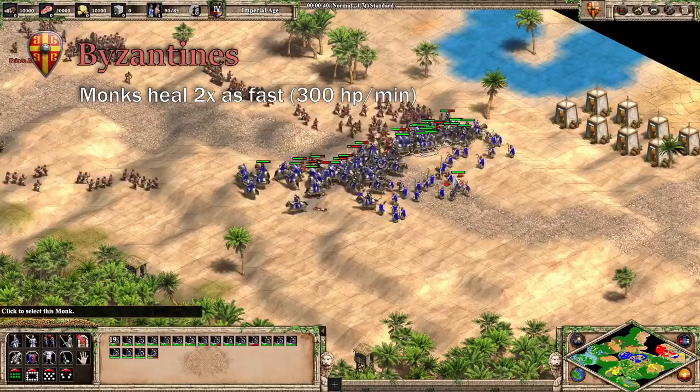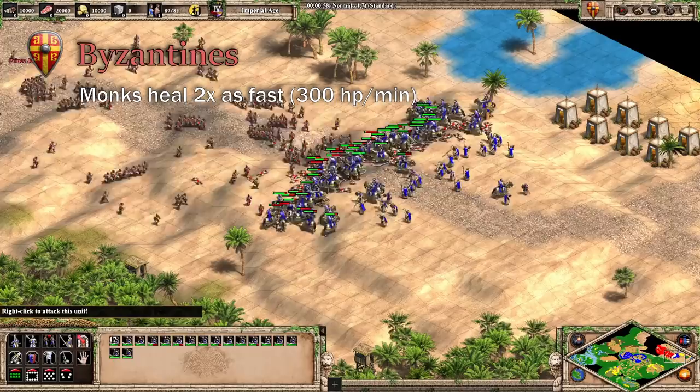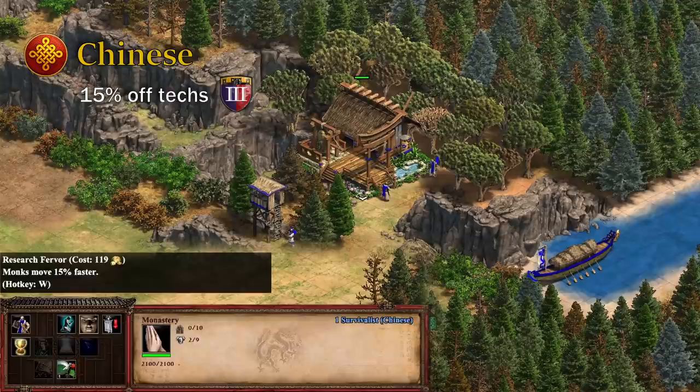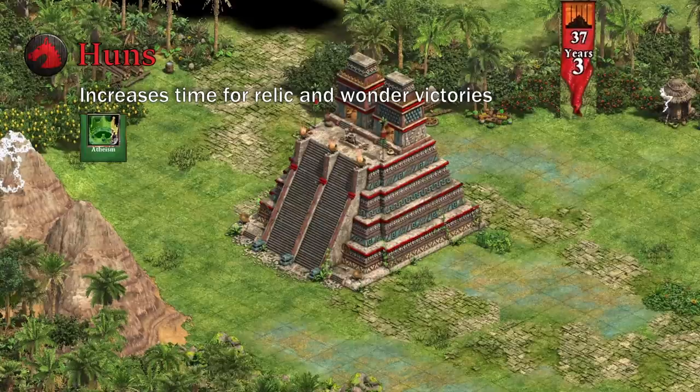The Byzantines are my personal favorite. They only get one bonus for their monks: their monks heal twice as fast, going from 150 to 300 HP per minute. This is great for keeping your army of Cataphracts alive, especially when gold is running low. Since it's a team bonus, it also lets your allies' monks heal faster. Chinese get a discount on all of their technologies — saving 15% in Castle Age and 20% in Imperial Age on monastery techs — but they lack Redemption, so their monks aren't all that great despite the discounts.